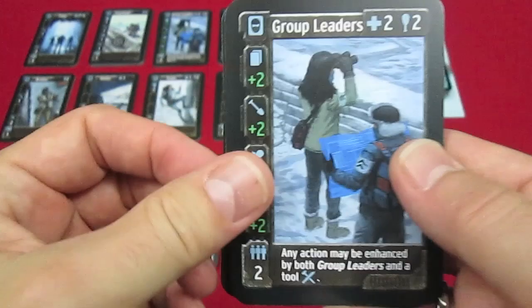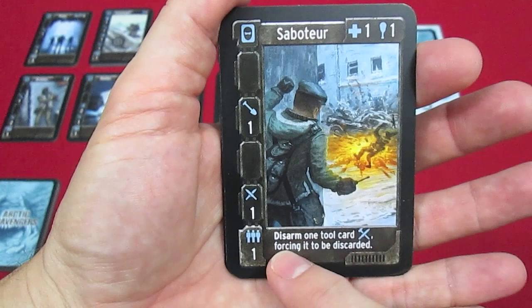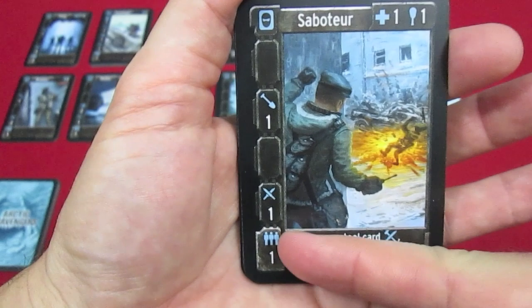Next we have the saboteur — it's a person that costs one med and one food to recruit. He can dig and fight, but his special ability is to disarm one tool card, forcing it to be discarded. This can be done during the resource gathering phase or during a skirmish, but not both — he cannot fight and use special text on the same turn.